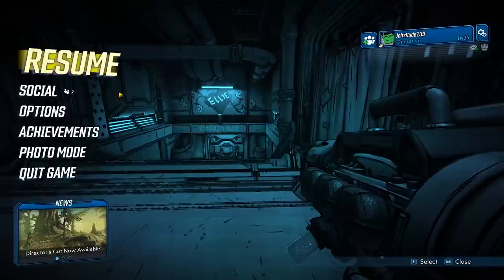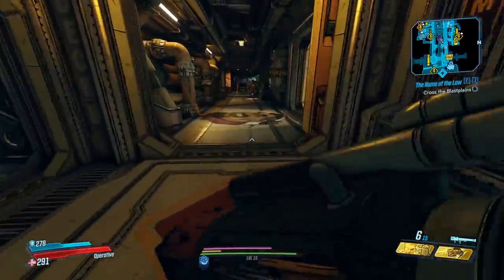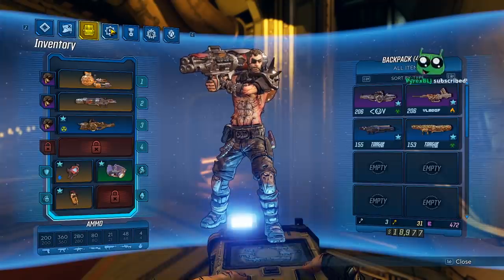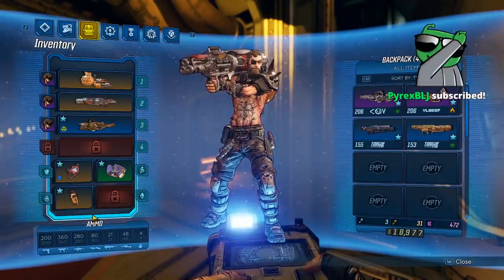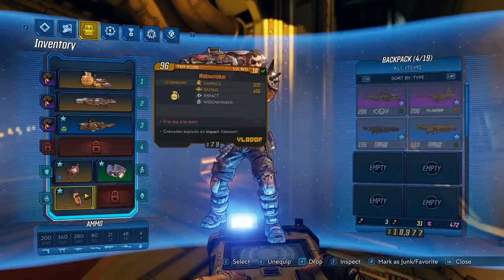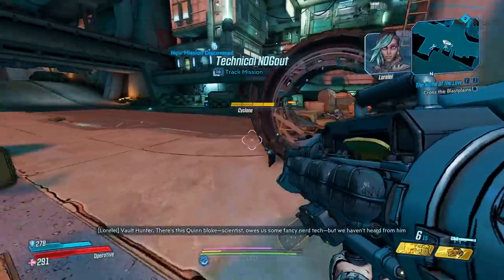I think the first thing I want to do is go ahead and get the Nog Potion, because Zane doesn't really specialize in throwing grenades all that much because of two action skills. So we can get the Nog Potion, have it rolling the crazy old vendor, and then get ourselves action skill and elements for early game. Yeah, there it is, let's do it - let's get that grenade.